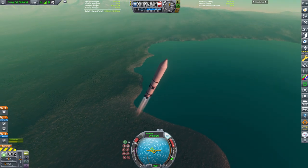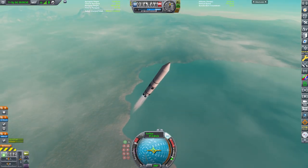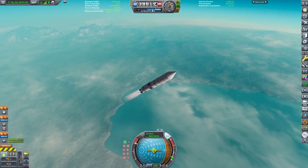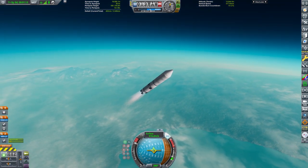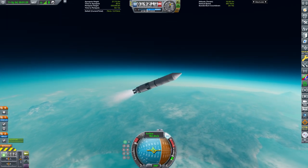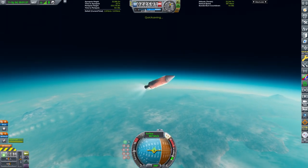I forgot to add separatrons to the bottom stage to push it away from the space station, and probably if I did then it would push the space station as well because of the exhaust. So every time, once I was docked, I had to go into the tracking station to remove the debris.